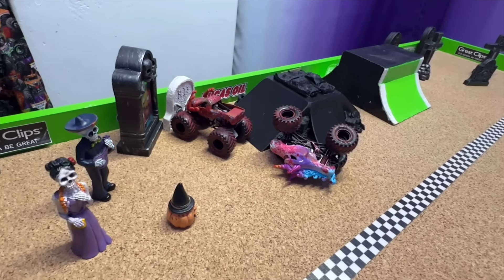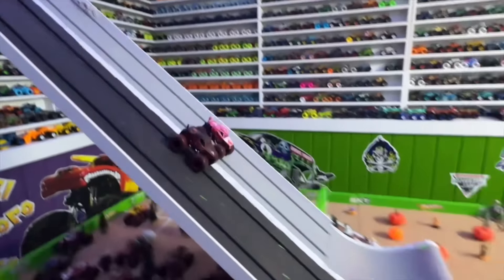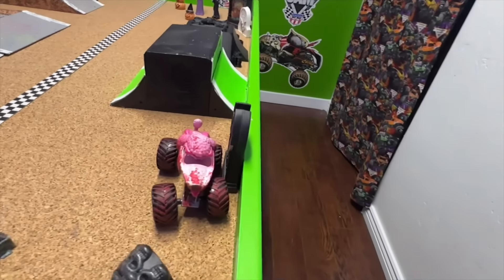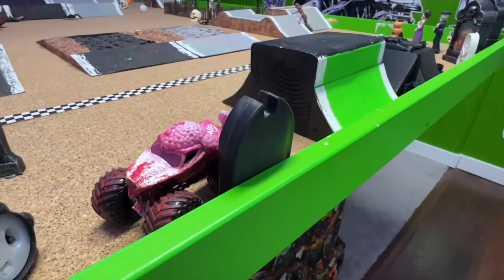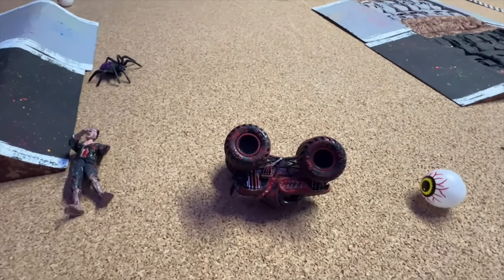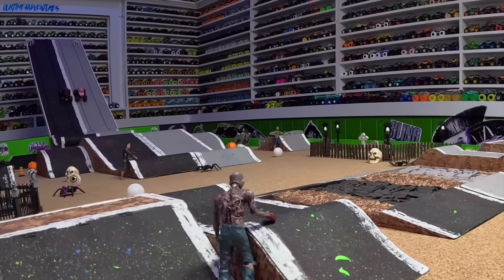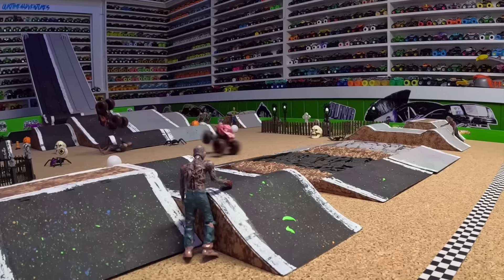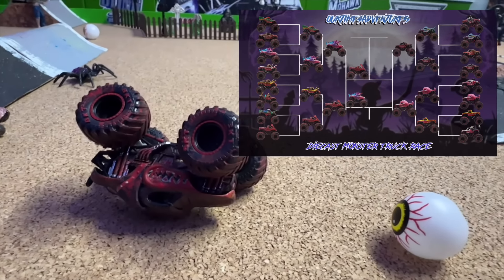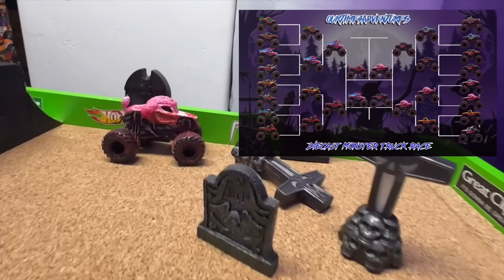Here we go with Monster Mutt Rottweiler in the black lane and Poodle in the gray lane. Both trucks so fast like they're chasing a tennis ball at the park. Rottweiler has a hard landing, flies over into a zombie and crashes. Poodle goes smooth over the crushed cars all the way into the tombstones at the end of the track. Let's take another look — Rottweiler can't clear that first obstacle, flips into a zombie as Monster Mutt Poodle goes smooth for the win. Poodle moves into the finals and Rottweiler will race Sparkle Smash for third place.